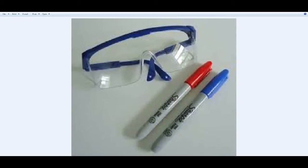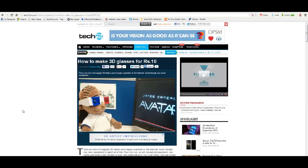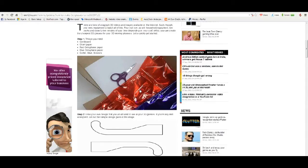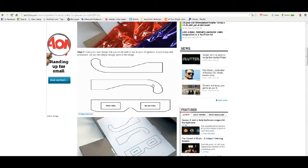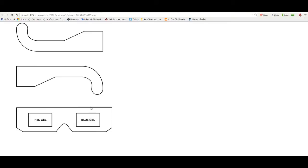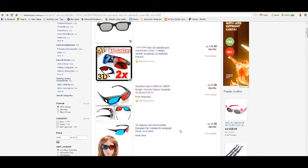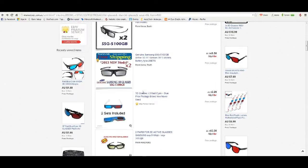Or you can go on the website — the link will be in the description — which will tell you what you need: cardboard, cellophane, and it will just give you all the instructions and also give you a template to print out. Or you can just go buy some. They're not very expensive — you can actually buy proper sunglasses ones, or just buy the paper ones.